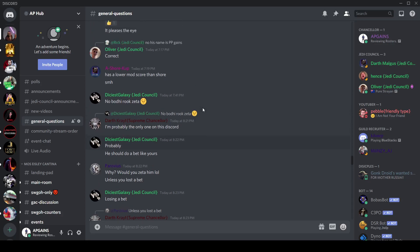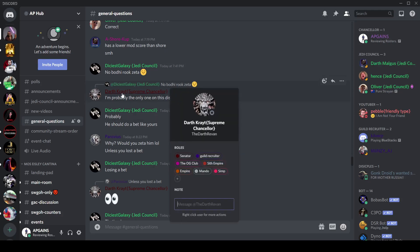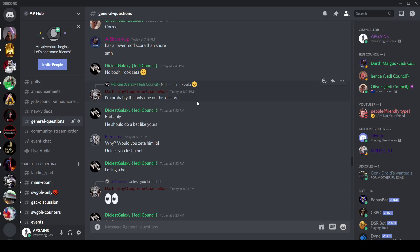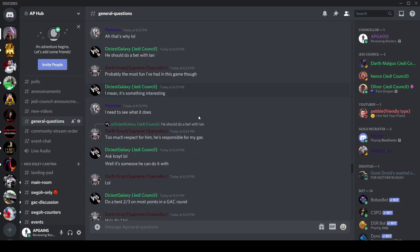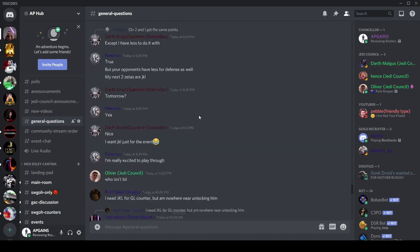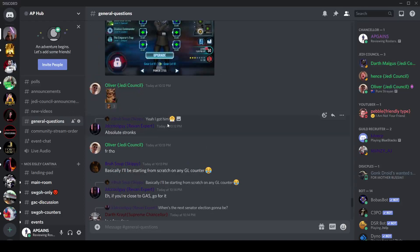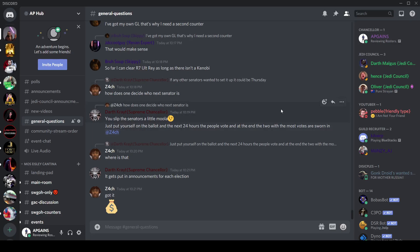Do you actually have the Bodhi Rook Zeta? I know Bodhi Rook is the best character in the game. You guys wanted me to do a GAC where I bet a Zeta on the line — is this where that came from? I think at this point you guys kind of tapered off. AP Gains really out here preaching about meme teams when he doesn't even have a good Mob Enforcer. I will level 69 my Mob Enforcer — I promise, I will do it right after this video. I am a casual. I have to be mindful of my galactic power since I'm not already Division 1.